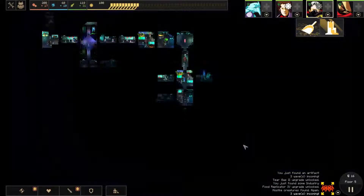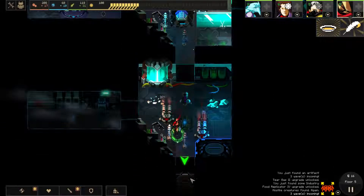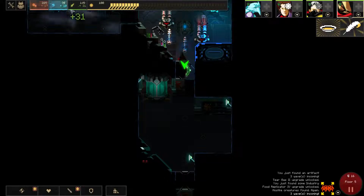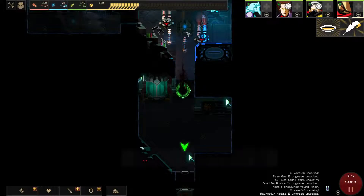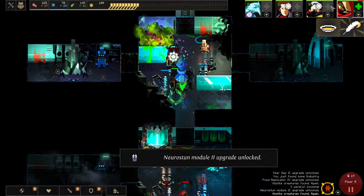We're doing good on resources, and we're gonna get a lot of science next turn — plus 10, and now we get plus 24, which is nice.